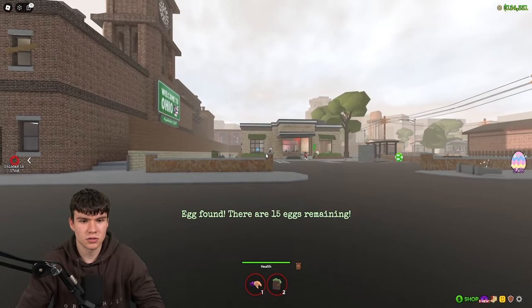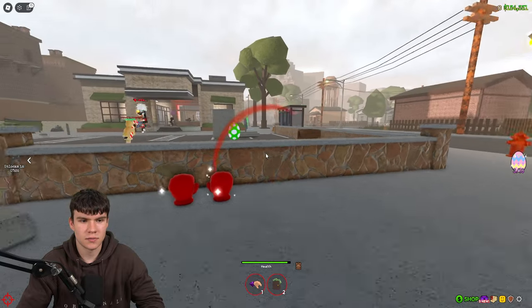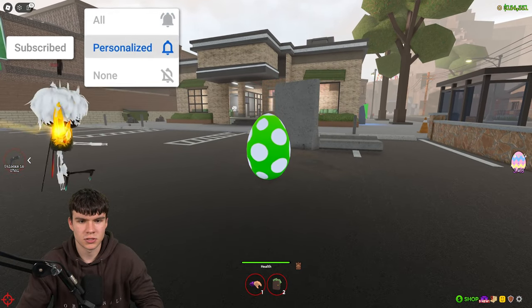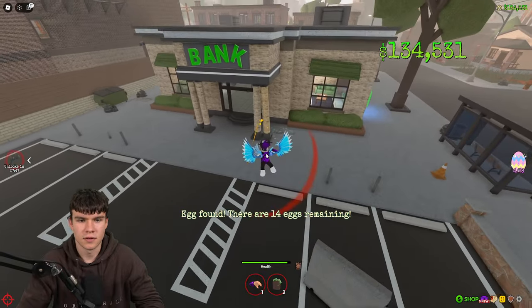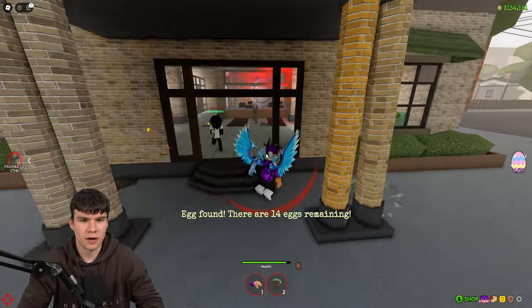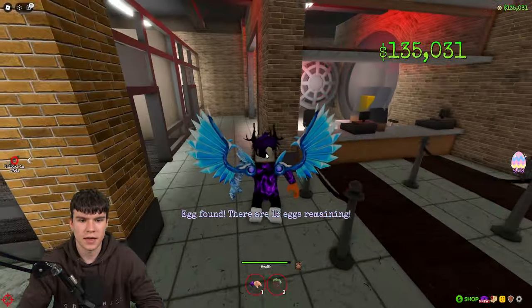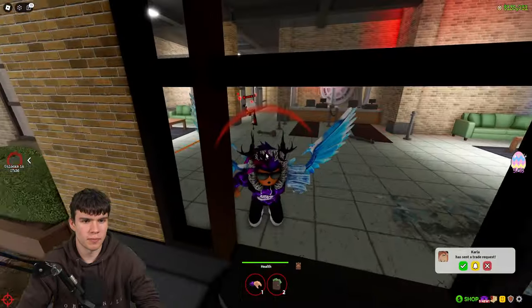Here's a green egg right now — I'm going to quickly grab a screenshot of that for the thumbnail. There we go, 14 eggs remaining. Next, we're going to quickly go into the bank and get this next egg. As you can see, we've got a blue one just over there. Make sure you claim that one up. There's now 13 eggs left.